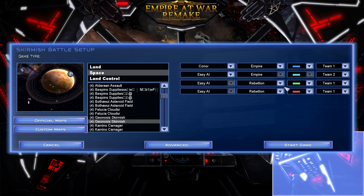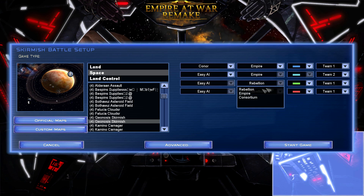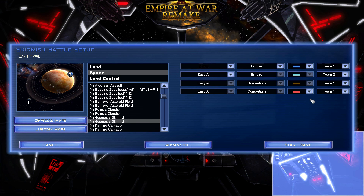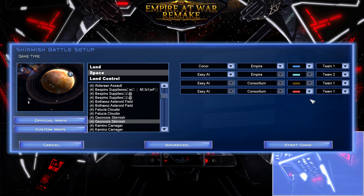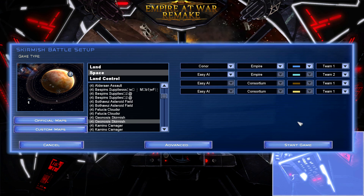I will be the Empire, because hell, why not? I love the Empire, they're awesome. And I will go against the Consortium. The Consortium, for anybody that doesn't know, is a criminal underworld similar to Jabba the Hutt, only it's led by Tyber Zann from the Forces of Corruption game. He's a pretty interesting character — I really like him, he's pretty awesome.